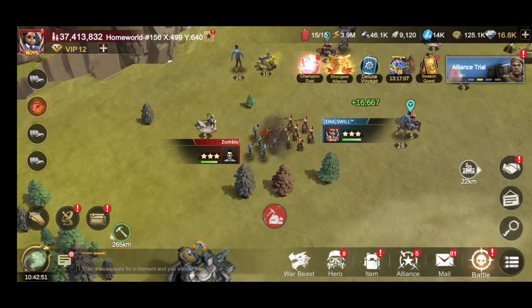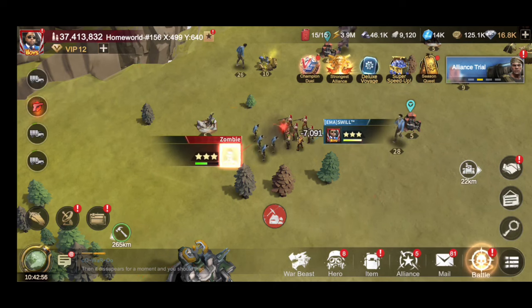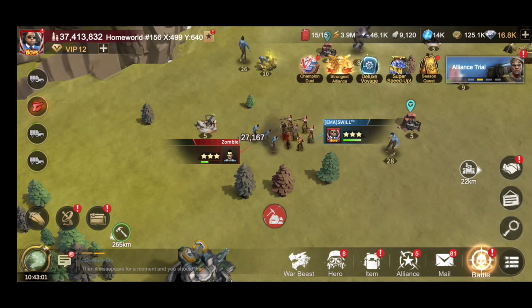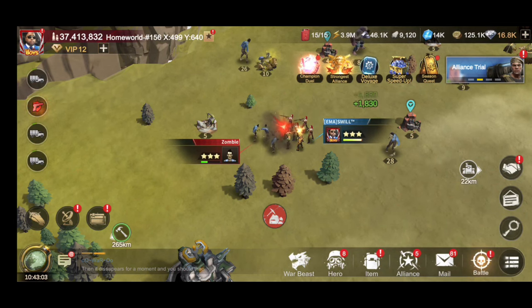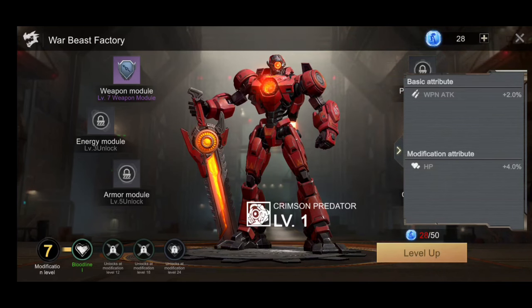That's pretty much what it looks like — I like it, don't love it. Right off the bat we're getting plus 2% weapon attack and 4% hit points. As we unlock and level up the Crimson Predator — we're currently at 20 out of 50 tokens — we'll keep doing rallies and level up for better buffs. Stay tuned for future episodes.